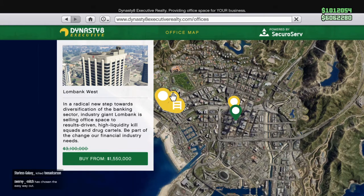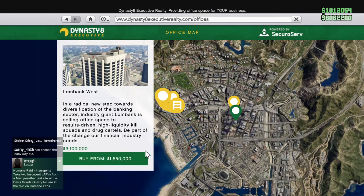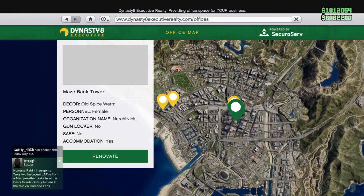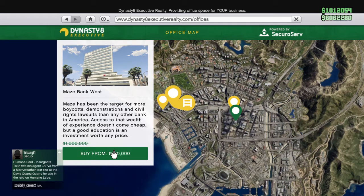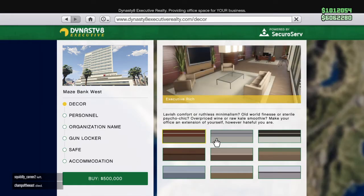Each one is a separate office, with this being the cheapest, this one being the second cheapest, this being the third, and this being the fourth. This one's priced at $500,000 — it is extremely cheap. So if you want one and you don't have a lot of money, you should get one.